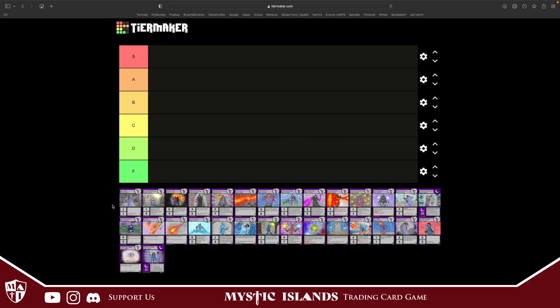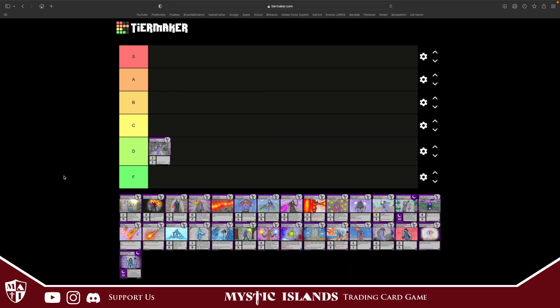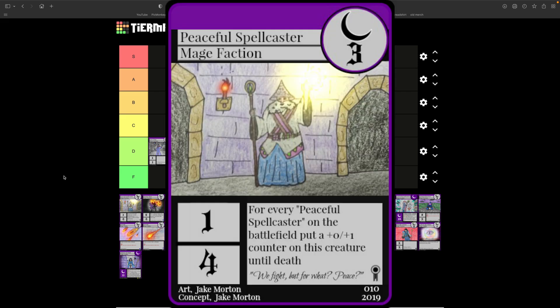We're going to start off with Aqua Mage — standard one attack, one defense with no effect. He is D tier. I have to stay consistent with that because all creatures that have no effect don't give you a great advantage unless they have good stats.